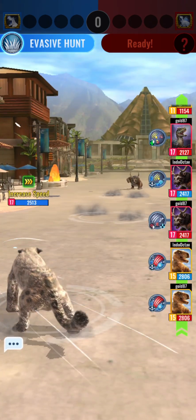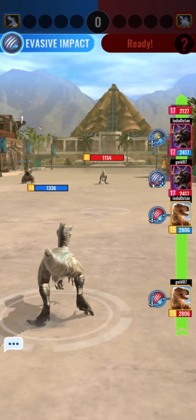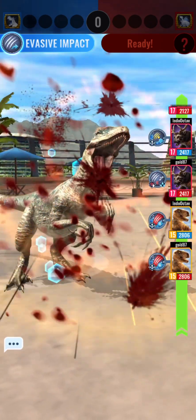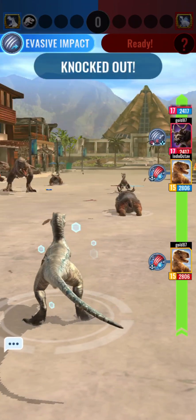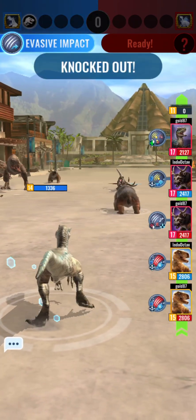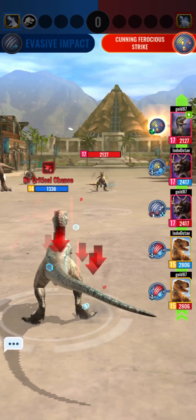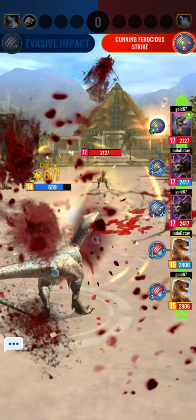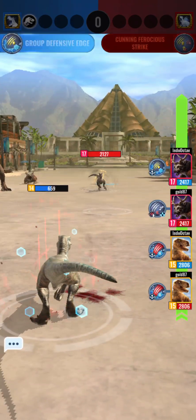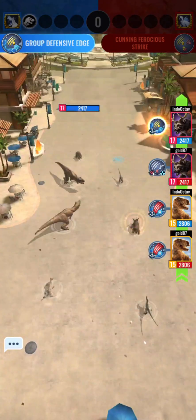I don't think he's going to kill it. Blue killed his Blue! Alright. The Alloraptor is going to hit Blue - I don't think he's going to kill her. Yeah, she survived because of dodge. Alright, Group Defensive Edge.